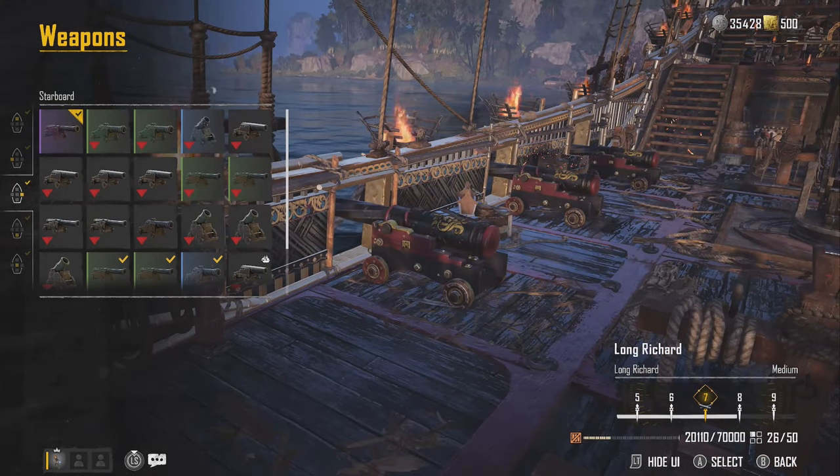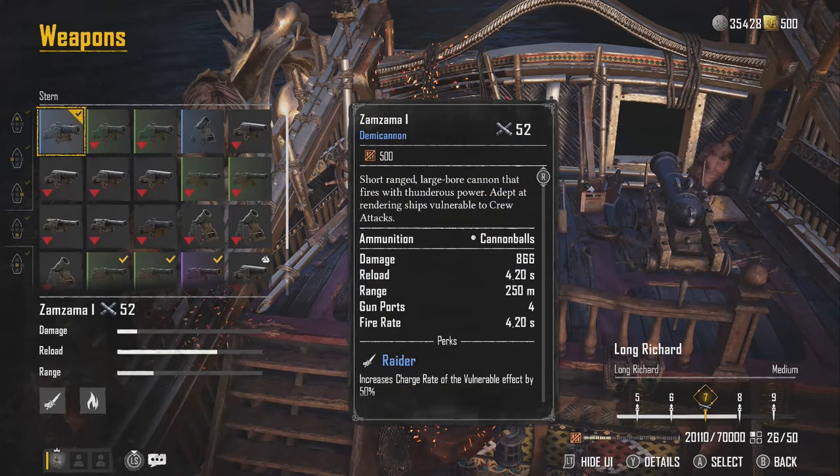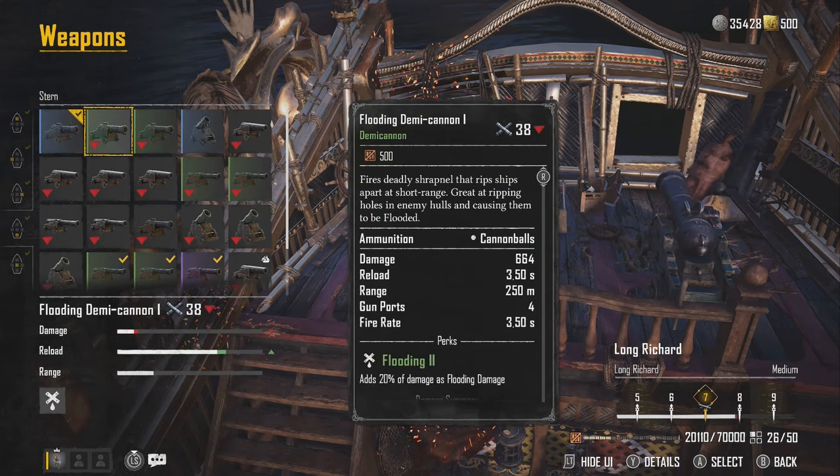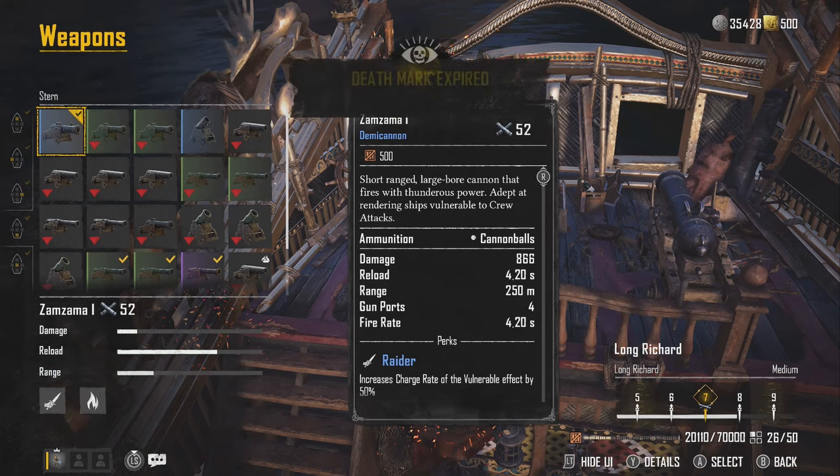Once you manage to get all of these weapons you're probably going to be looking for a bigger ship. Once you get something that has the rear cannons, I really recommend going with the Demi Cannon. I was running the Flooding Demi Cannon which is really nice, but when I went to the Zama Zama I would have been extremely happy and I cannot wait to get the Zama Zama 2. Whenever the ship gets close and they're right up on you, turn your back end to them and hit them one time with this and they will immediately be ablaze. If they take every pellet, they will immediately be on fire, and then you can turn and hit them even more with the Fire Long Guns.